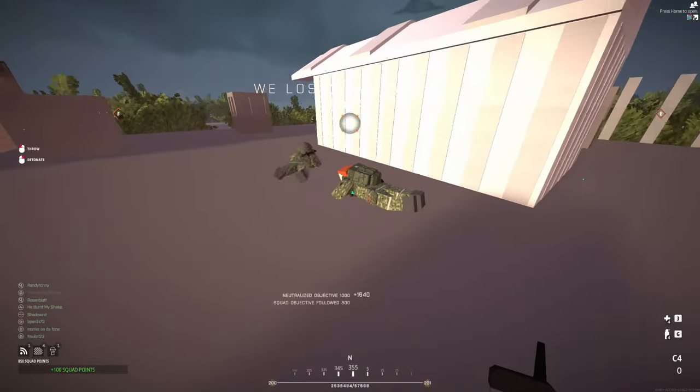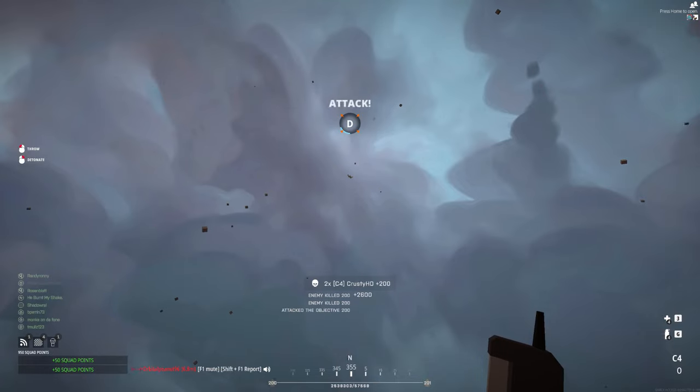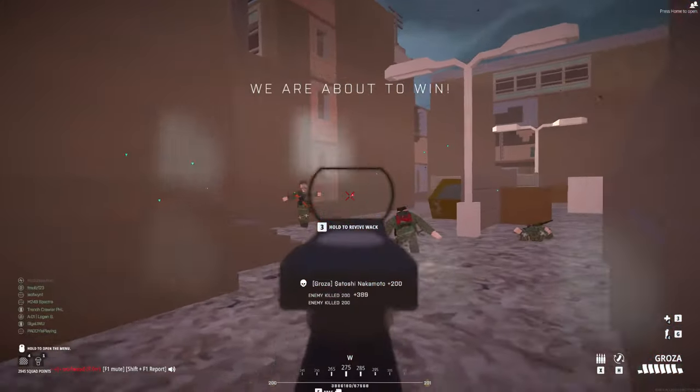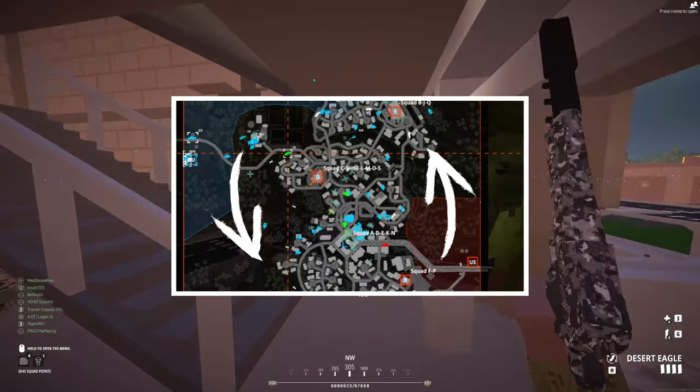Today, as the title suggests, we will be learning how to flank on Tensatown. I've got plenty of neat little tricks to share with you guys, so let's jump right in. For the first time ever in this series, I'm going to recommend that you guys use the outer edge of the Tensatown map for your flanks.